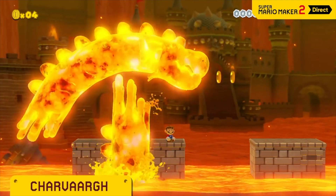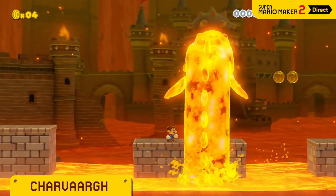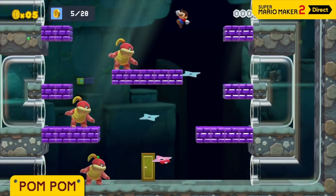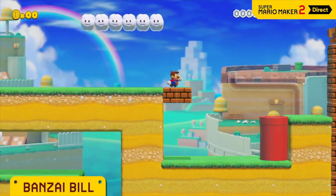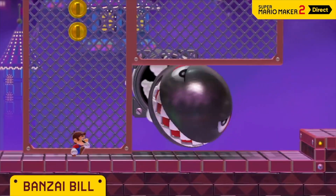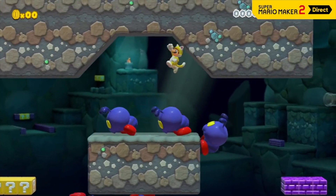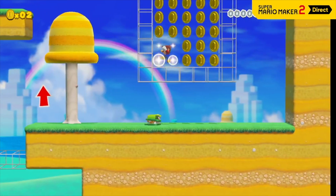Beware the lord of lava, Charbarg — this monster's obsessed with gobbling up Mario. Pom Pom smoke bombs onto the scene; this ninja's mastered the art of a doppelganger. Which one's the real one? The Bonsai Bill from Super Mario 3D World can actually fly toward the screen — it's so powerful it can break through walls. Many other familiar faces from Super Mario 3D World will liven up this game style as well.